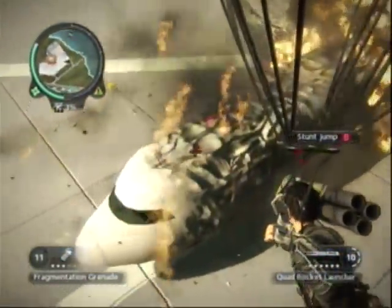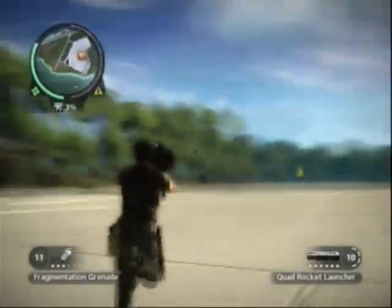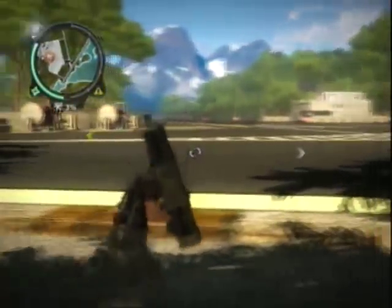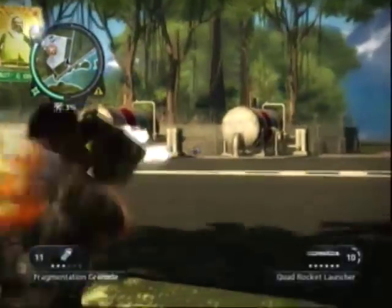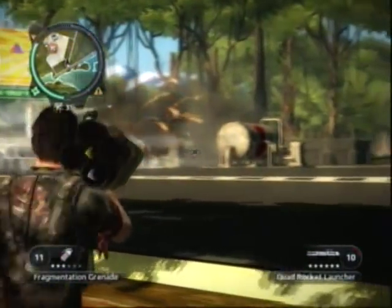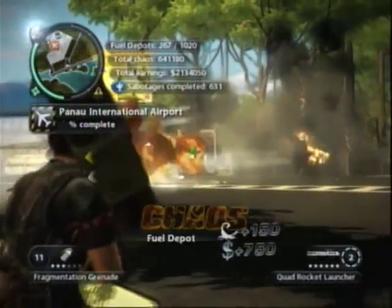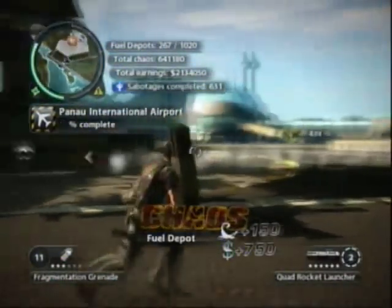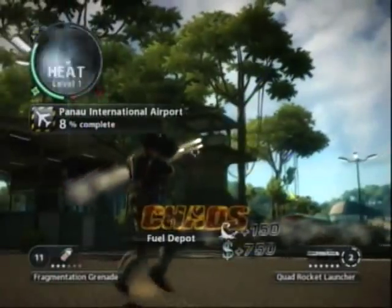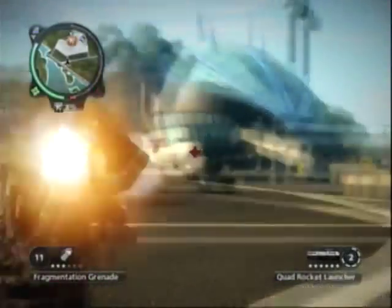You'd probably just use the regular Rocket Launcher — or something even more powerful. These things usually take one hit to destroy, but you can see one of those rockets hit it and it didn't destroy it. It takes like two or three rockets to destroy targets that are usually really easy to blow up. Each rocket just winds it down a little bit. Kind of disappointing.